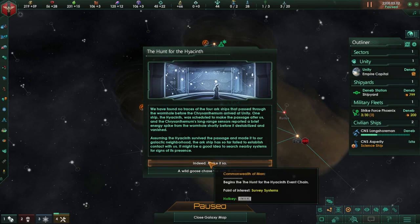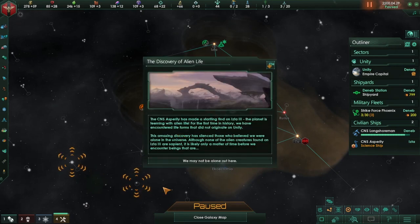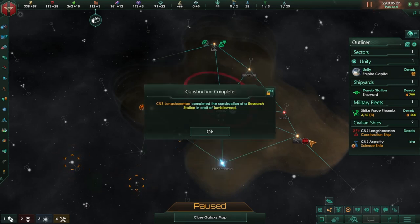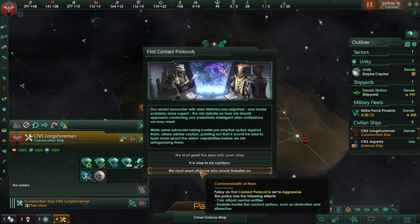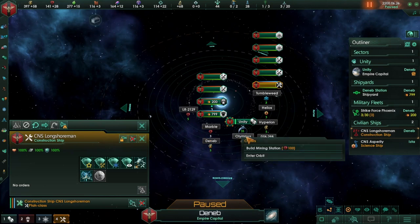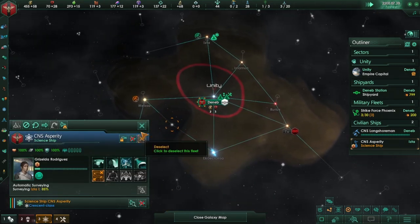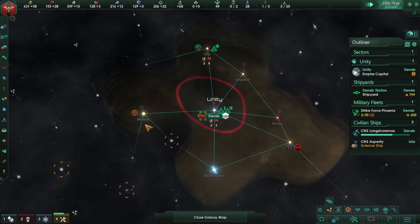Hunt for the Hyacinth — let's indeed make it so. Let's go ahead and auto-track the log entry so we want to go to these three systems. We may not be alone — a buzz with the news of alien organisms discovered some time ago. Let's go ahead and ward off those who would threaten us. I'm going to play a little more scientifically with some military aspects, but also kind of humanity first — we're going to be very xenophobic.